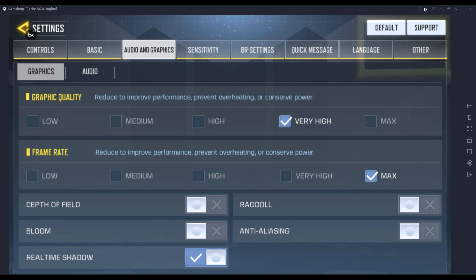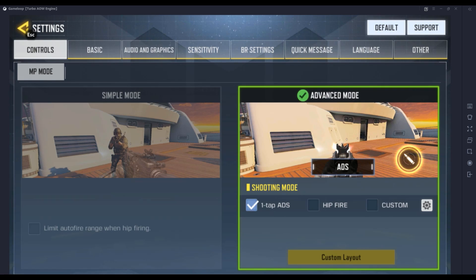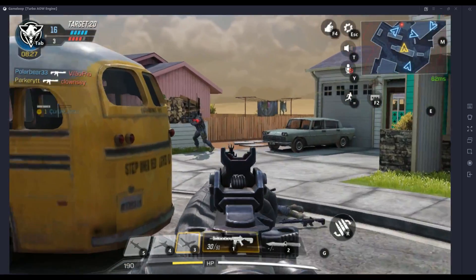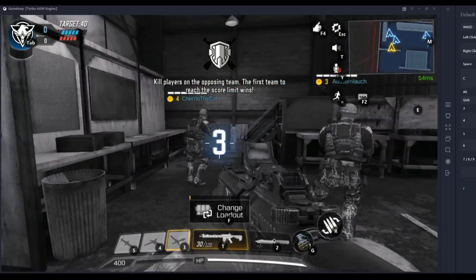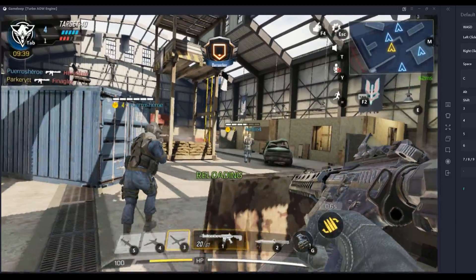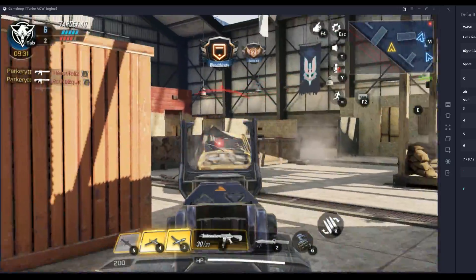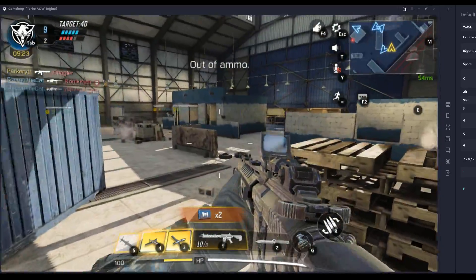Even swapping weapons is really smooth using the scroll wheel. This is a really smooth experience — I was not expecting it to be this awesome. This is so much more responsive than the controller was for Call of Duty Mobile — those controls weren't as fluid. Using the Predator Missile is a little bit wonky — you have to drag it to where you want to use it rather than using it normally. But knifing is really awesome — the knifing aspect is a lot more fluid than just playing on your phone.